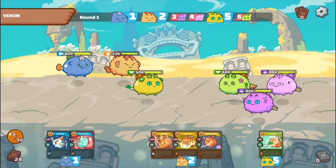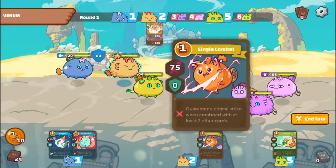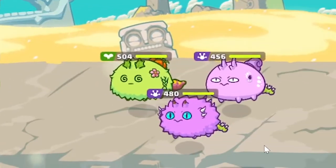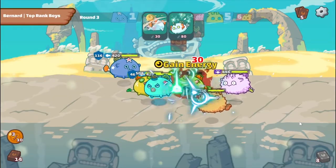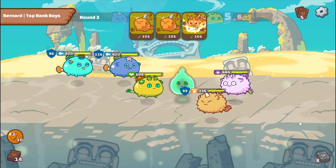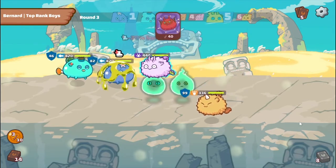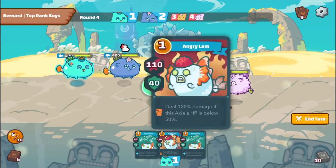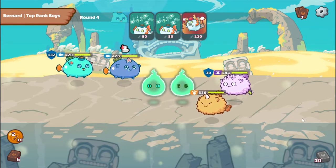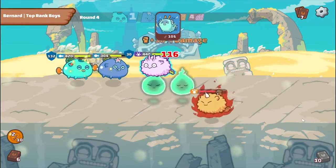In PvP, trainers are able to go into battle each with a team of three specially selected Axies and battle it out to determine which team is victorious. In Axie Infinity there are nine different classes of Axies, with six basic classes and three unique classes. For simplicity's sake, we will only be covering the six basic classes in today's video, and we can make a separate video about the other three later.